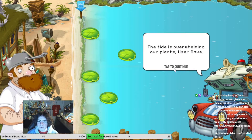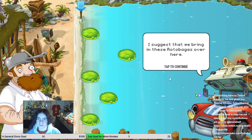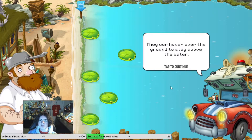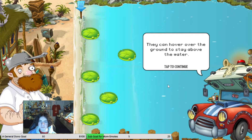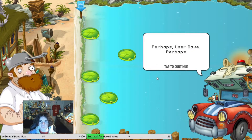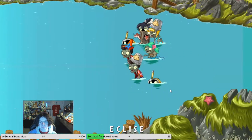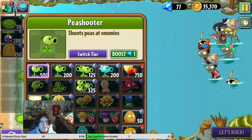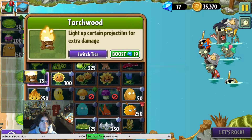The tide is overwhelming our plants, user Dave. I suggest that we bring in these rutabagas over here - they can hover over the ground to stay above the water. So time to declare this the floating zone? Perhaps, user Dave. Alright, so free rutabagas. We get to do Rutabaga Torchwood.